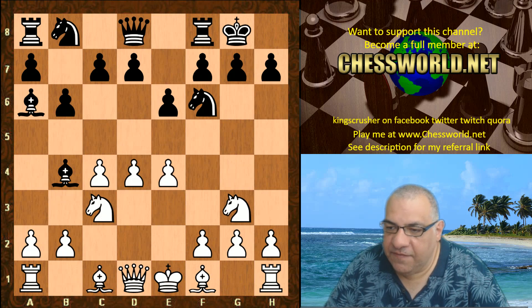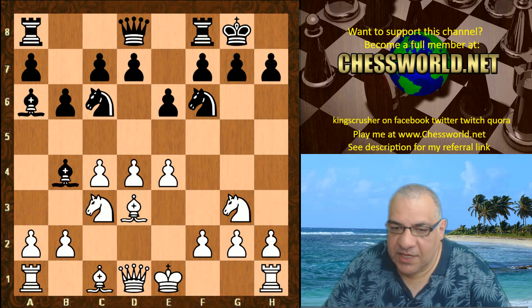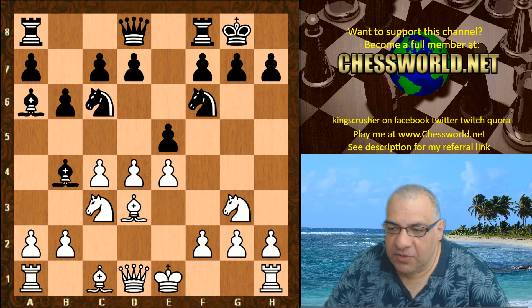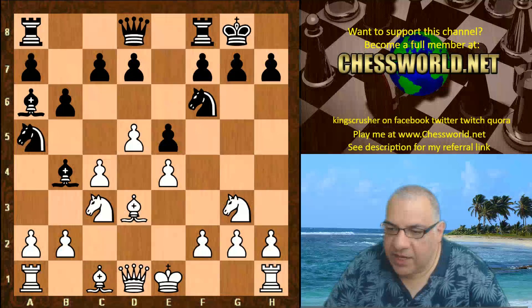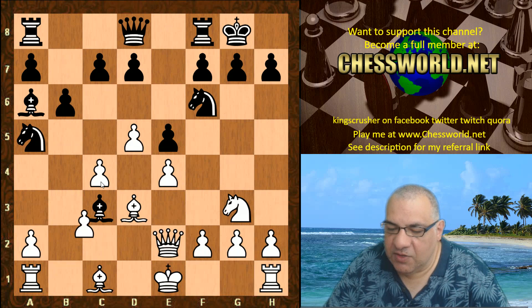Black castles. E4, Nc6, Bd3. It's a bit of a poison pawn because of things like Qa4, so that's not taken. Instead e5, closing up the center. D5, Nga5, Qe2 protecting the c4 pawn. Black doubles the pawns now — so structural damage.